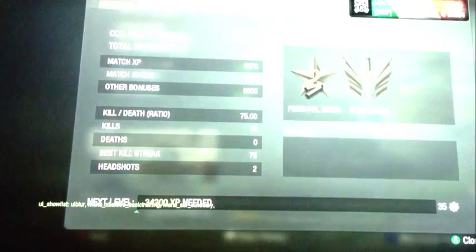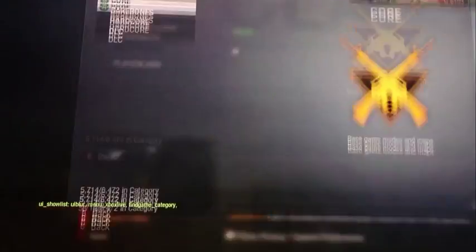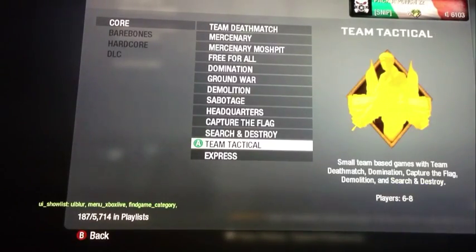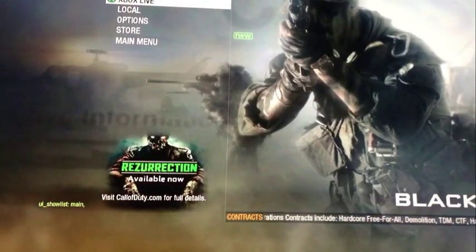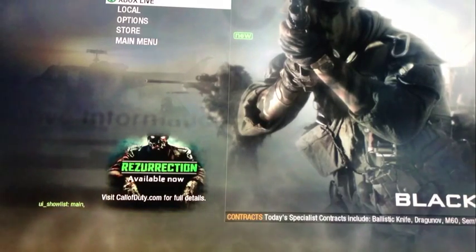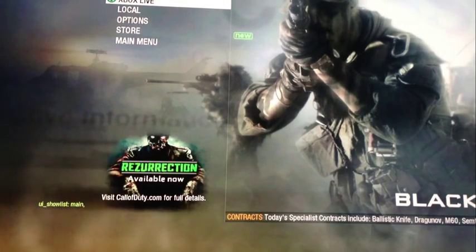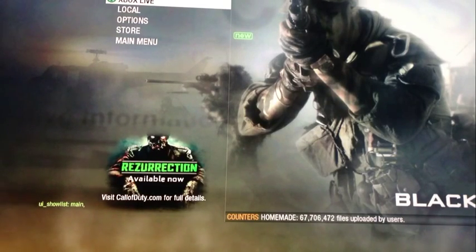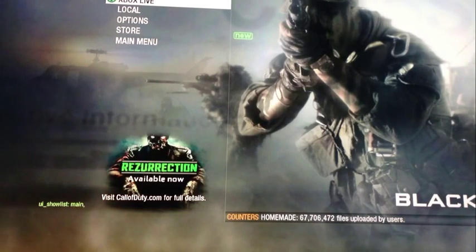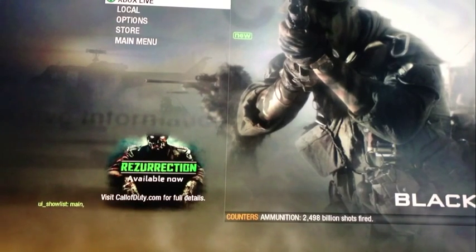I'm going to show you this game mode quickly and then wrap the video up. It is Team Tactical right here — click on that one, get into the match where there's a red screen pop-up, kill yourself three times, and you will have max prestige. But you're gonna need to be host. I hope you guys enjoyed this video and I will see you in the next one — bye bye guys.